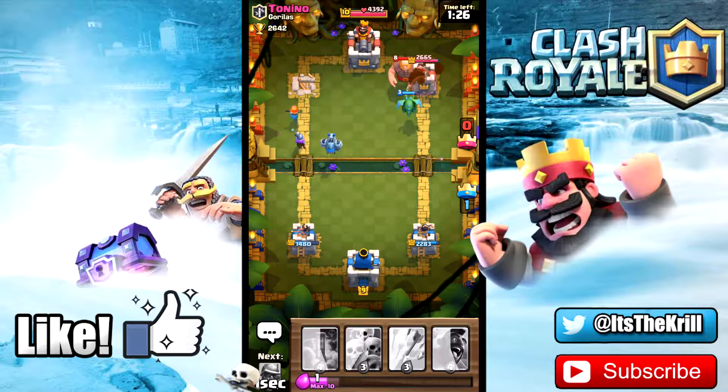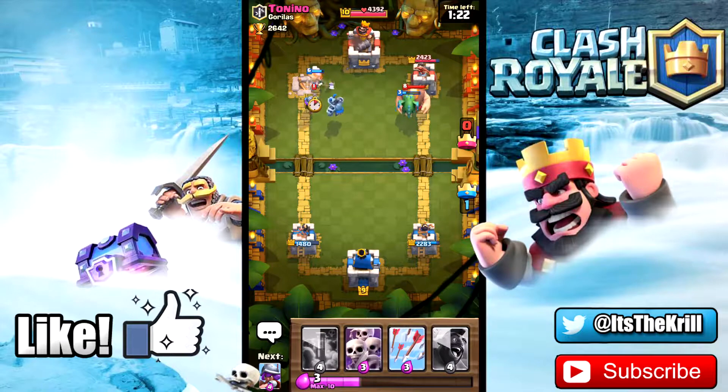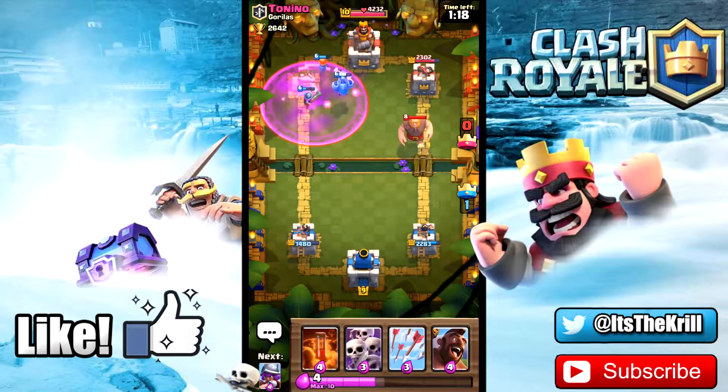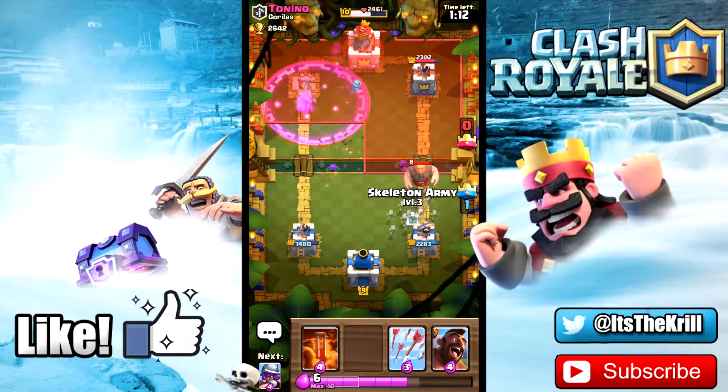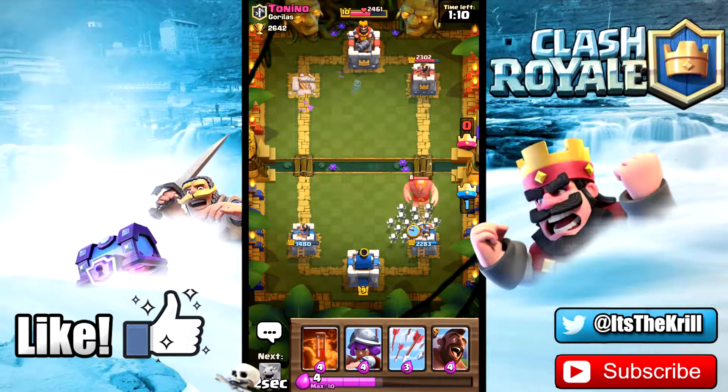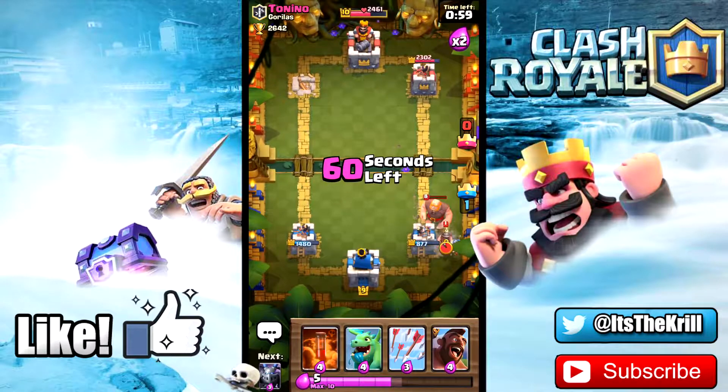He dropped the miner, so I'm just getting ready for a goblin barrel or something cheeky. Looks like he doesn't have a lot of air defense — the baby dragon and minions are working out really well. We could go for a three crown because we know he just dropped the giant. Let's do a nice push on his king tower up here and see what he tries to stop it with. He's gonna use his lumberjack — that mega minion is gonna get a few gnarly shots off. Now we're just gonna rush that giant and he'll have to fireball to counter.